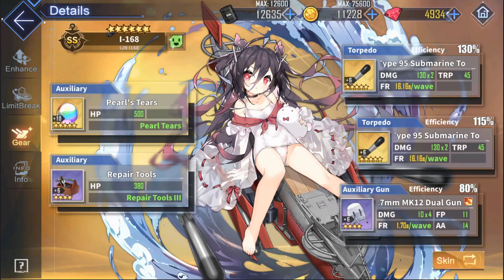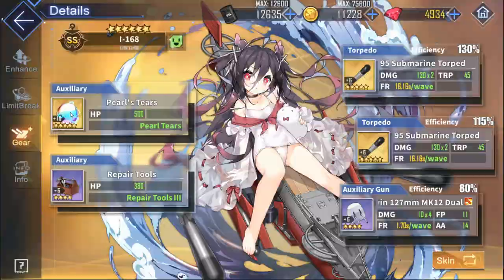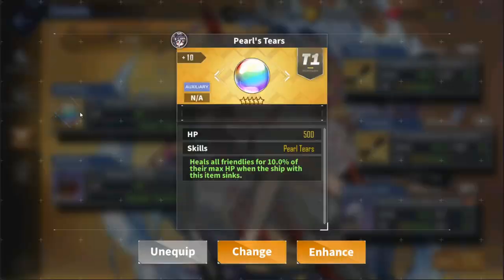I'd like to mention a few more auxiliary gears. First, the Repair Tools: really useful if you're using subs early on and they're just getting deleted — the extra health can really help out. And lastly, the Pearl Steers: really useful for people who use their subs as cannon fodder specifically to be called in, die, and then heal up the rest of the fleet.